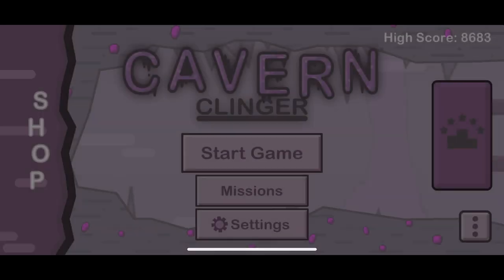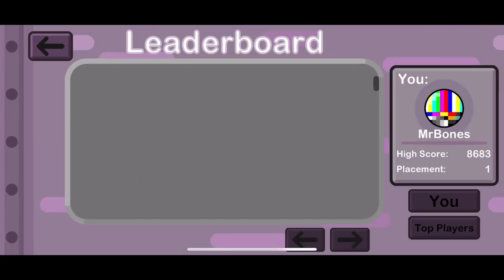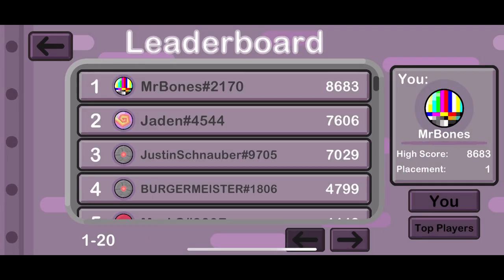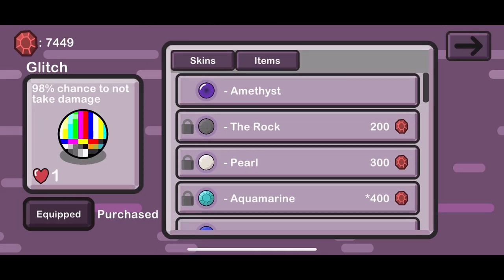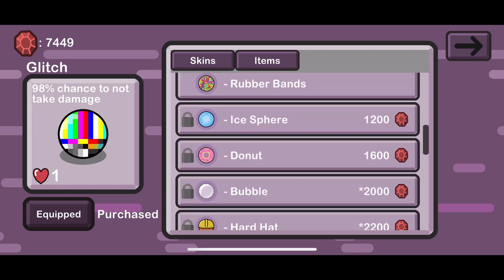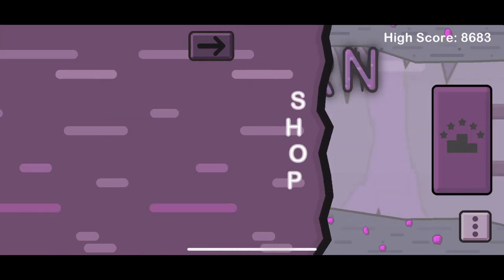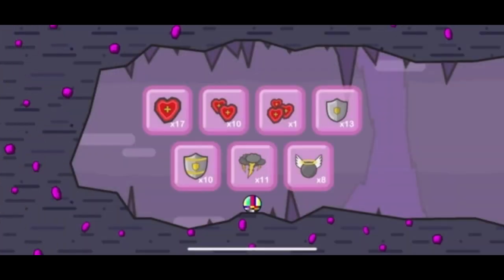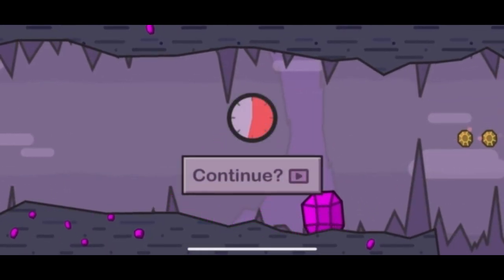What's up guys, I'm back. I did a little bit of clinging off-screen so you guys could see the progression of the game, and I'm now number one in the world — obviously, not too big a challenge. In the shop here we can see all the different balls you can use. I'm using the Glitch now, which is a 98% chance not to take damage — unfortunately this does not work in the actual game, so that's pretty bad game design.